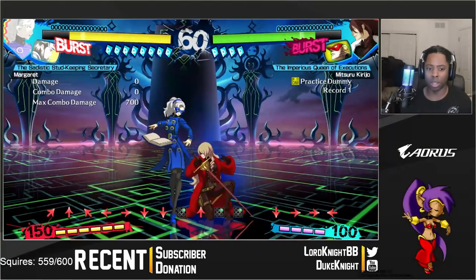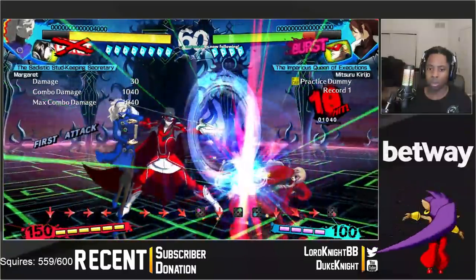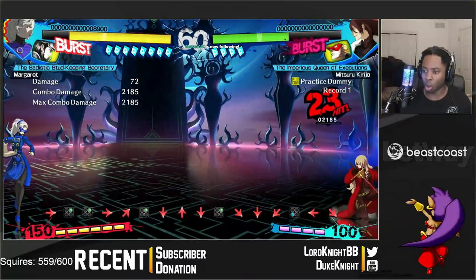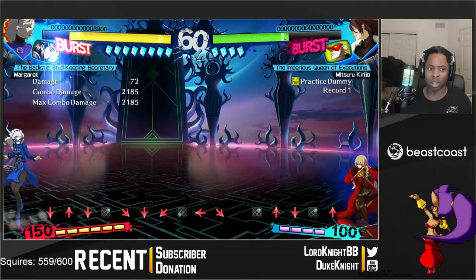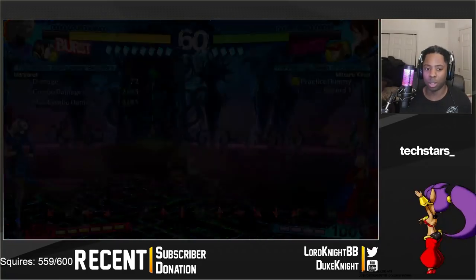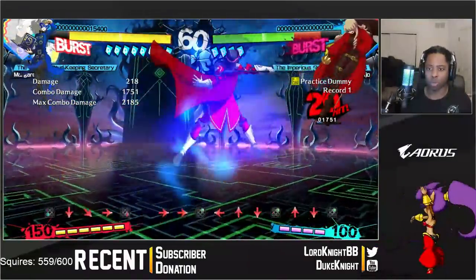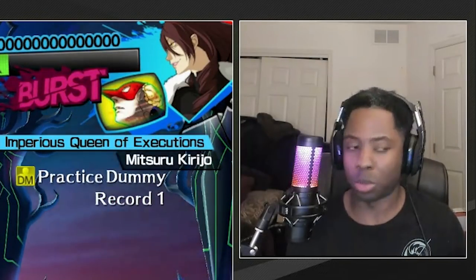An example would be Margaret's bread-and-butter combo. On crouching, she has a BnB — and that all relies on those moves being displaced. So 5C, J2-C, and J2-4B are all moves that can be displaced. Because of that, if it wasn't for displacement, she would not be able to do this combo. There are also ideas you have with follow-ups to the combo.